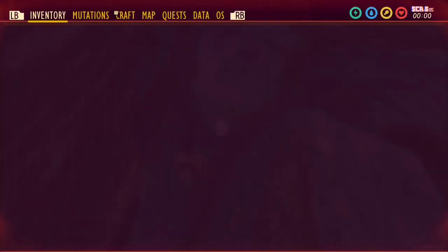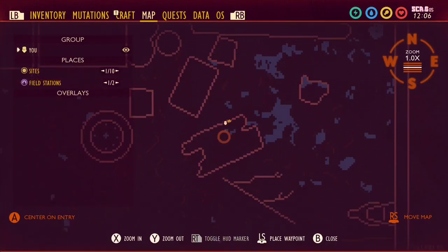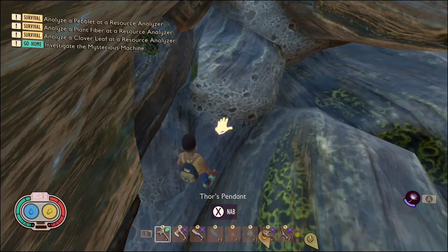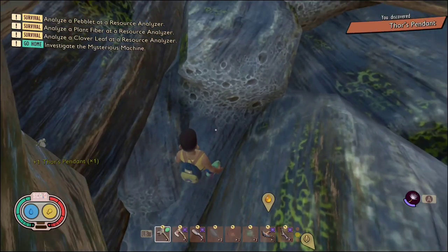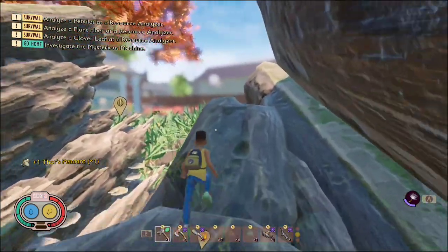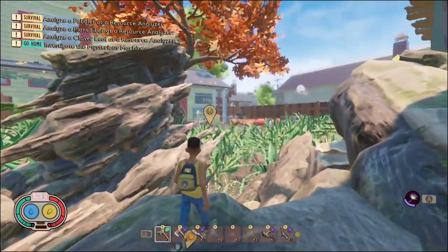Once you get here, Thor's Pendant should be chilling right there for you to grab. As you can see, it's right here on the map. Just grab it. And that is how you get Thor's Pendant in Grounded.